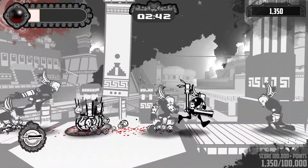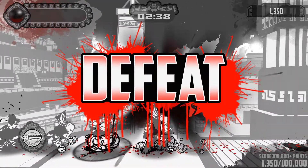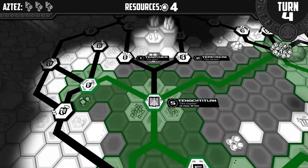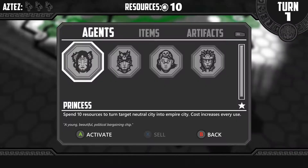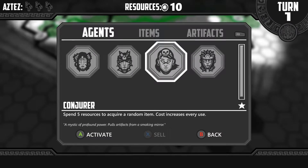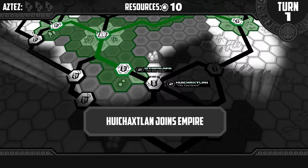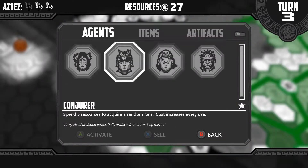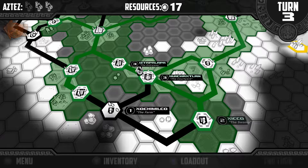Going back to the board game aspect, one critical factor is the amount of resources at the top of the screen. You get one resource per member of your population per turn, so a good initial goal is to capture as many cities as possible. You also have 4 types of agents: the princess which turns a neutral city into an empire city, the assassin which turns a descending city back to neutral, the conjurer which summons a random item, and the general which prevents descent in a chosen city. The resource cost of these agents goes up with every use, adding a layer of strategy.